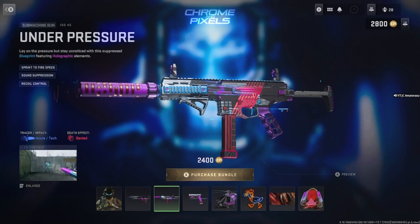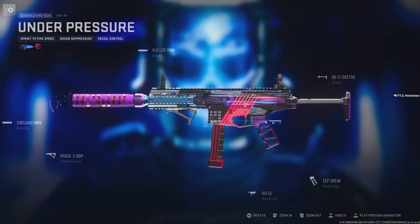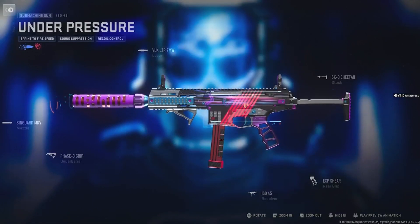Five attachments with a receiver. Got the Under Pressure ISO 45, Sprint to Fire Speed, Sound Suppression, Recall Control. This camo is crazy — nuts animated camo. Got the numbers moving through it, the lines moving through it. It changes.